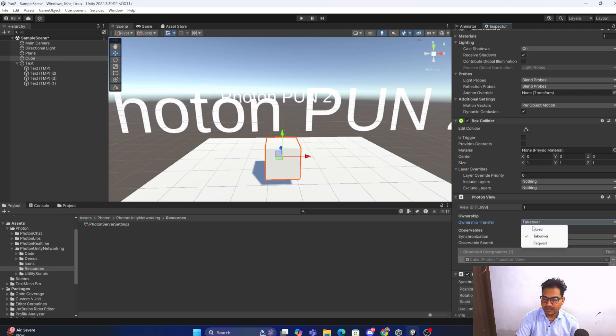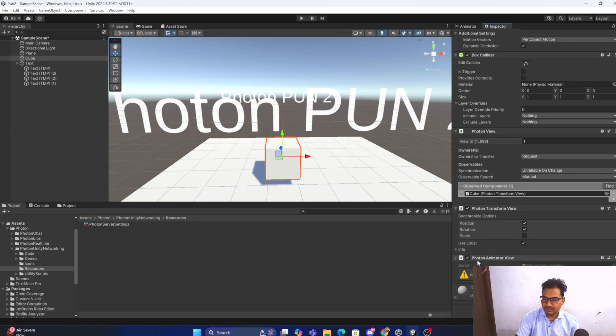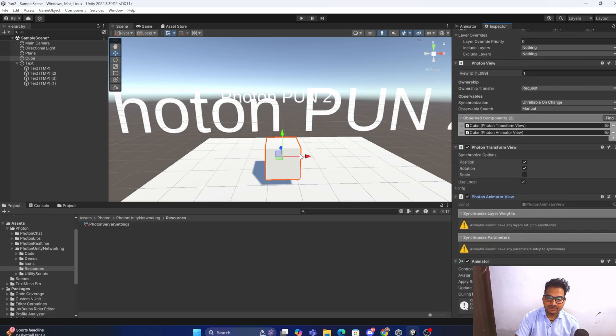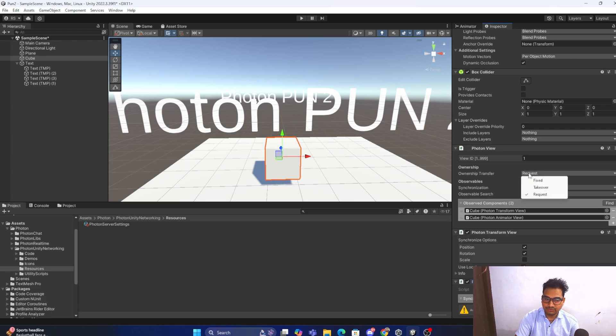If the object is under a player, use Fixed. If you want to transfer ownership at runtime, use Takeover or Request. To sync the transform, add the PhotonTransformView component here. If it is not showing, you can add it manually. Similarly, for animation, add the PhotonAnimatorView. If there is no animator currently, you need to add it via the plus icon. So you can sync transform and sync animation.